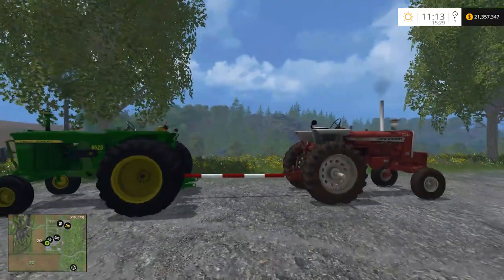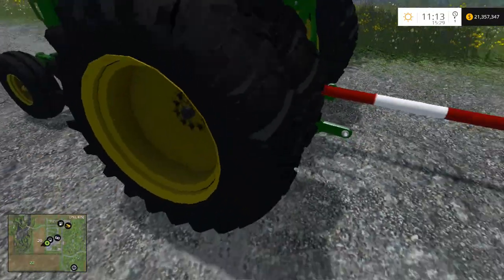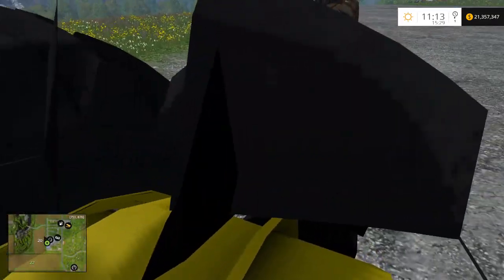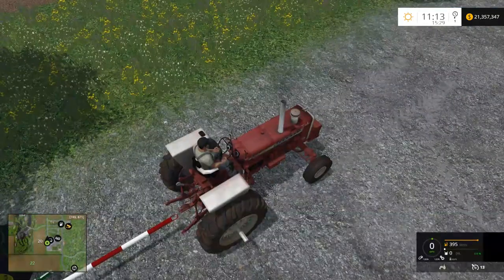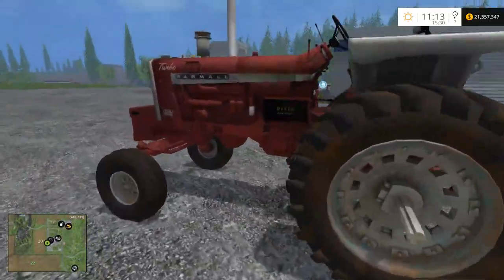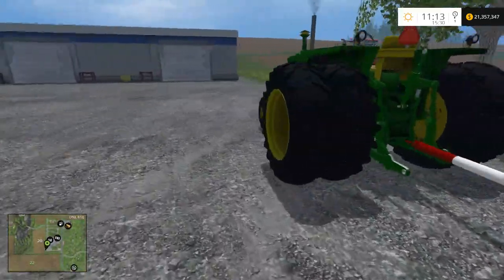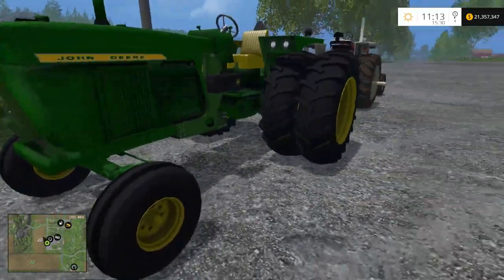So pretty close competition, I would say. Worth noting the John Deere here is modeled with duals. I don't think that'll give it any advantage in-game. This tractor does not have selectable duals. The Farmall does have a nice rack of weights on the front, while the John Deere does not have any weights on the front.